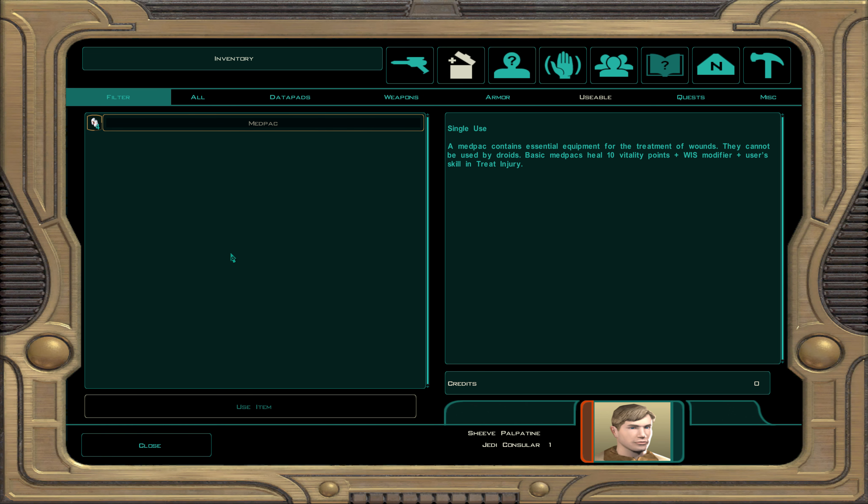There are many types of items: mines to lay down traps, grenades to throw — especially ion grenades against droids — medpacks to heal organics, repair kits and construction kits to repair droids, and stims to boost character attributes. Experiment with these on your own time to see what works best. There are also quest items — check the Quests tab if you need to look those up.